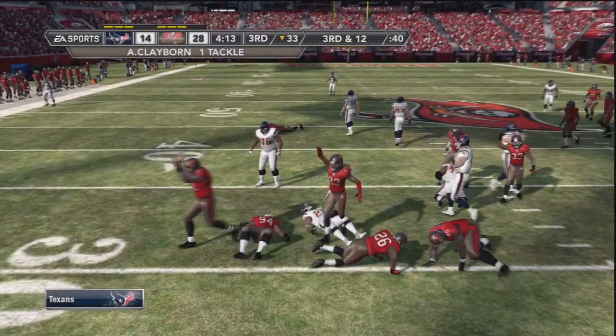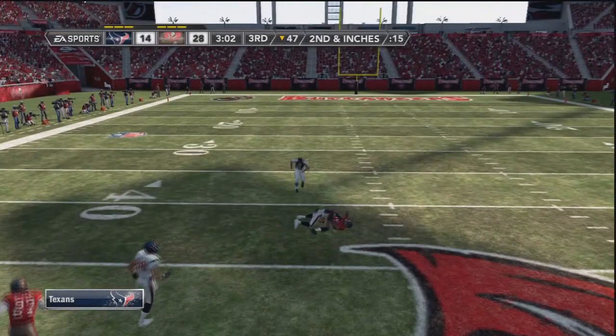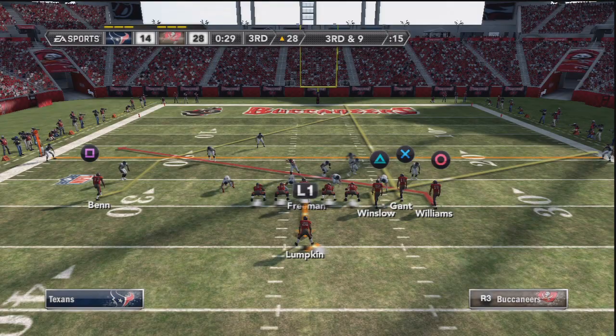Finally the defensive end decided to go outside the tackle — finally wakes up! Another catch — thank you Mike Williams for saving that down. Another quick pass, he's playing man so it's going to be easy to do the slants and stuff like that, or the slant with the outside receiver, because apparently the corners can't keep up with the receivers.